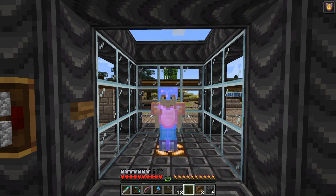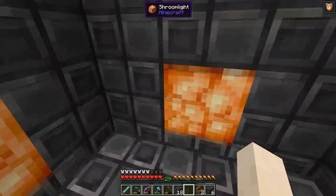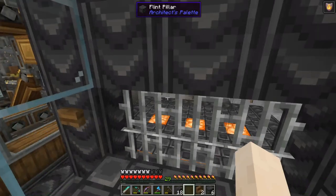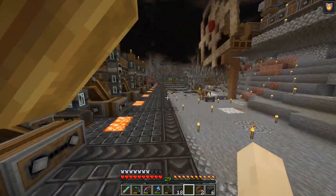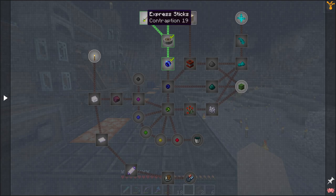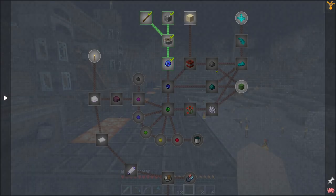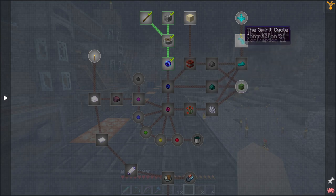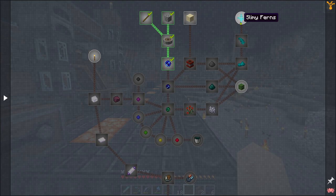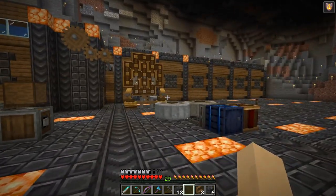Welcome to episode 12 of Create Above and Beyond. We're getting into chapter three of this mod pack. I already got a little bit of a head start on some of the stuff we need. The first thing in this chapter is you need to make cobblestone and sticks — we already had sticks from our tree farm — and then you combine them to make crushing wheels. Then you crush crushing wheels to get singularities, and then you combine these singularities with ender dust that you get from slimy ferns.